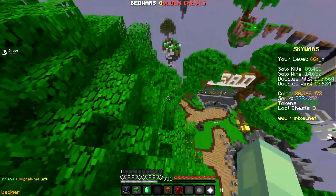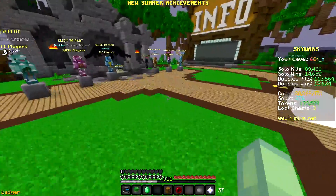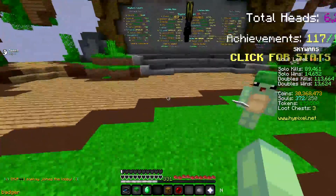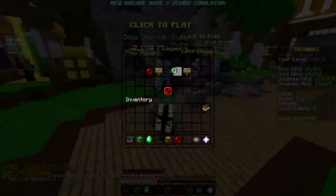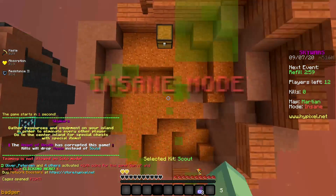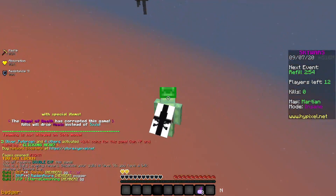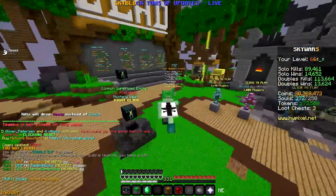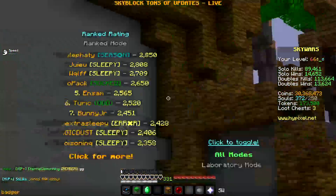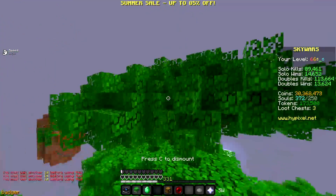The next mod is Portal Filters. This one is more unnoticed — if you play Skywars a lot, you kind of tune it out. But basically, every time you join a Skywars game, if you don't have this mod, you'd hear an extra portal sound like when you're entering the Nether. This mod removes that.